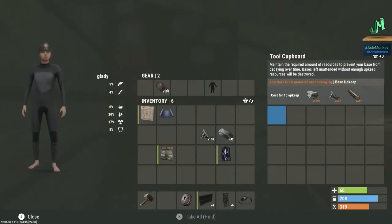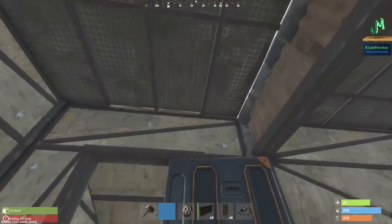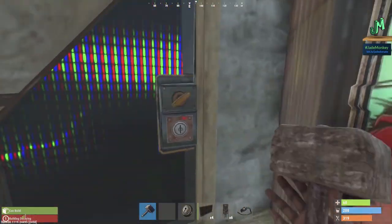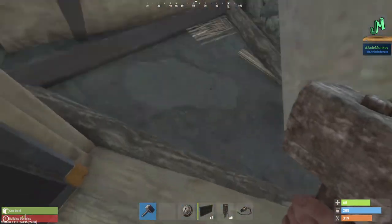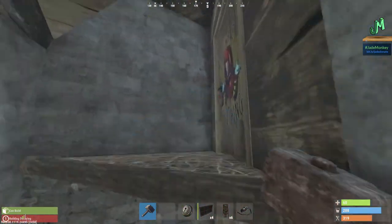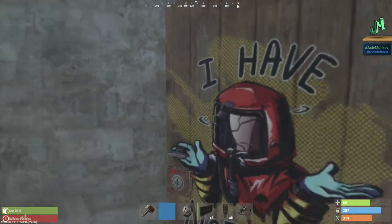Still extremely manageable — 1,696 stones, so two stone nodes; 581 metal fragments, that is one metal node; and not even a full tree, 417 wood a day, for like crazy protection. You've got three furnaces on the interior — if you need more furnace power you can do it up here in the back section. Let's go ahead and show you the second floor real quick and we'll wrap up the wedge barn.